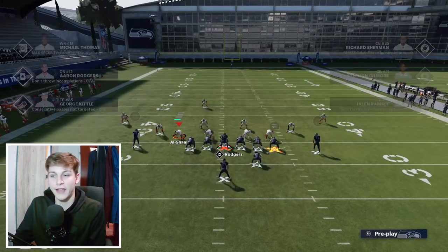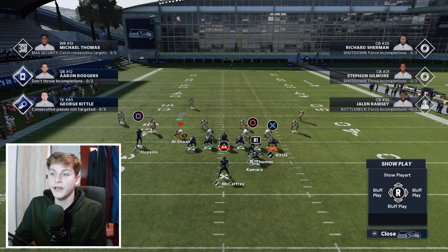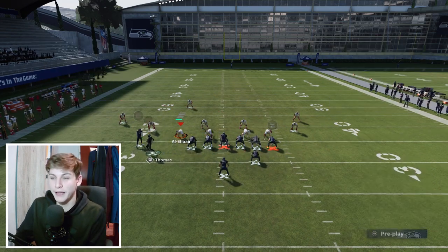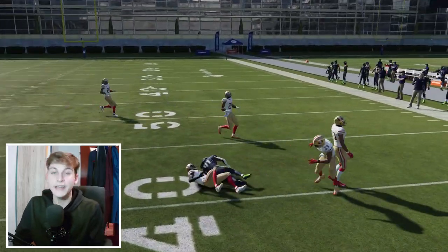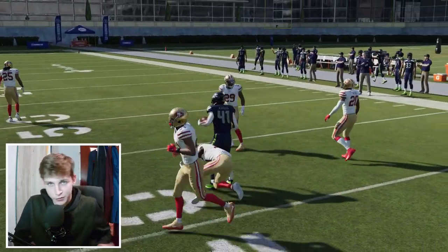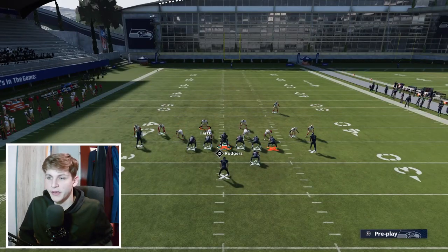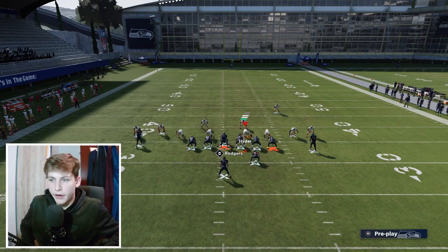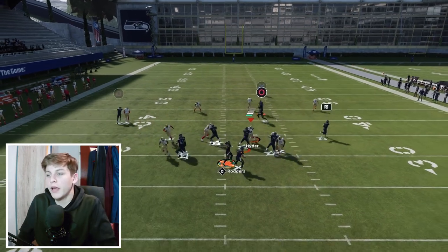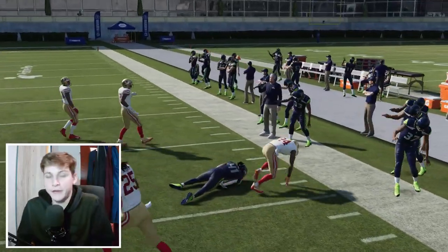The very nice thing about this play is that it's also a great play against the blitz. If we get blitzed, we're just going to hit it to Kamara and get a couple of yards. If we get blitzed by something like this and the user looks to cover the slant, once we snap the ball we'll have that flat route for some very nice yards — easy pickings at that point.